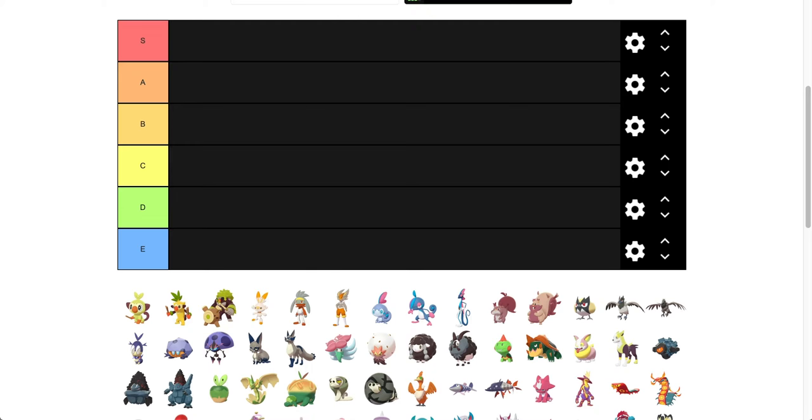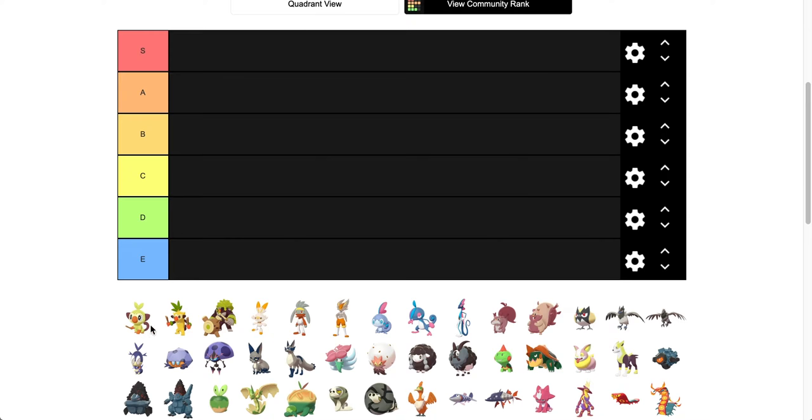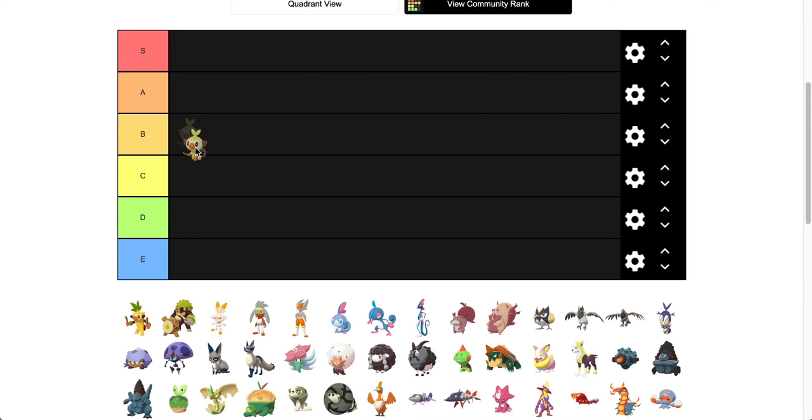We're going to start off with Grookey. Sorry if I mispronounce any of the names — it's still a week in and I haven't heard a lot of people talk about them yet. Grookey's shiny is actually pretty nice. I'm a big fan. It's a little subtler — the green is a light green and the nose is a little more orange and protruded. I'm a fan of Grookey, so we're going to put him in B tier.